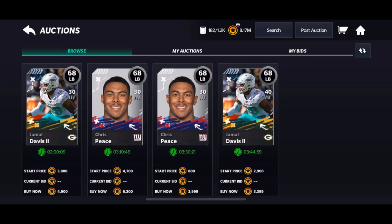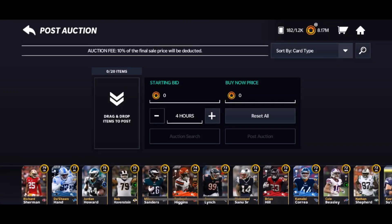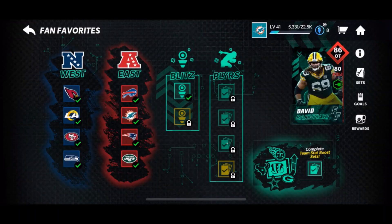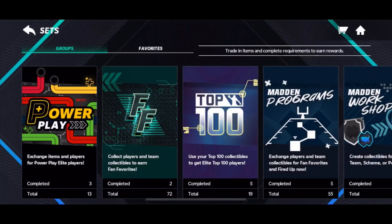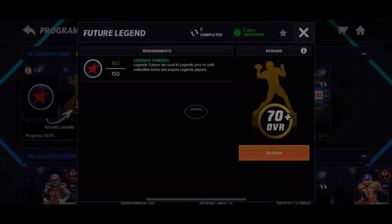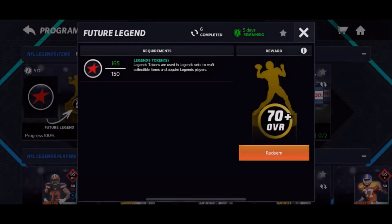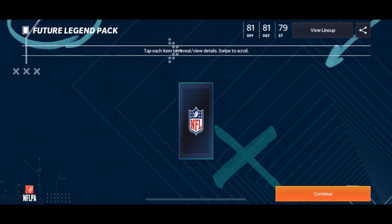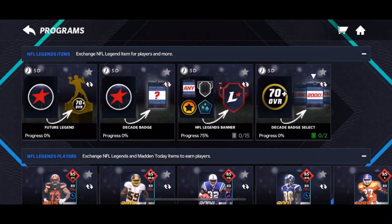The way you can make coins is literally just play these events and sell everything you get. If you want to take it further, do the legends event — those are unauctionable program players but they count as program players, so you can put them in the 75-plus program set and basically make a free 105k. I think I've already done that like five times.